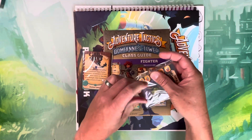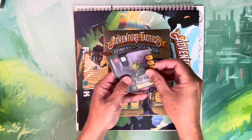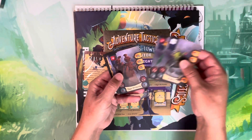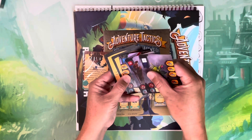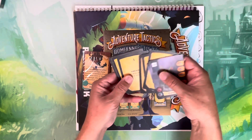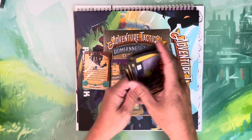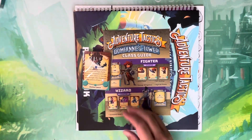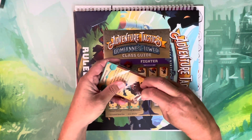Here we have a whole bunch of cards for endless dungeon — kind of like wave modes in video games where enemies just keep coming at you. Some of these characters have super high hit point values compared to normal, and then there are various level one, level two, and level three modifiers. This content did not exist except as stretch goals in the second campaign.